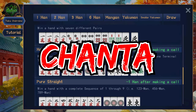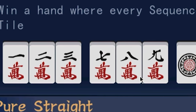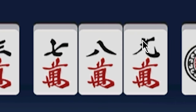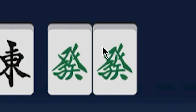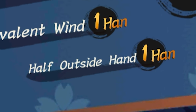Next is chanta, and this one has an important note called minus one han after making a call. For chanta, or half outside hand, in every single sequence or triplet it must have a terminal or a jihai. So for example, 1-2-3 has a one, 7-8-9 has a nine, 1-2-3 has a one — even 1-1-1 would still count because it has a one in it. Then the rest could be like east-east-east, which is jihai, and the pair is hatsu-hatsu, which is also jihai. If you get this hand entirely closed it will be worth two han, however if you made a call at some point then it will only be worth one han.